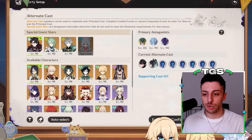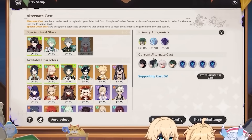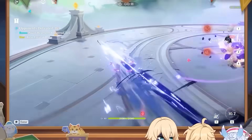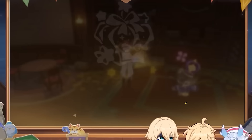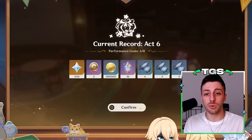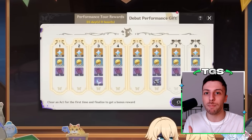So first of all, how is the mode structured? In terms of the enemies we get to fight, it's not too different from the Abyss. At its core, it's something where you select characters and then get to fight enemies in different stages. For most of these stages, if you defeat all the opponents within a certain time limit, you will get a star, which just like Abyss stars will enable you to get the rewards for the mode.